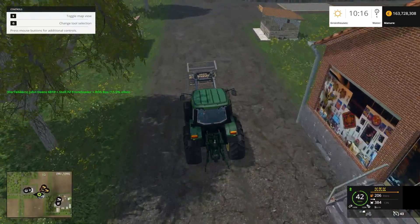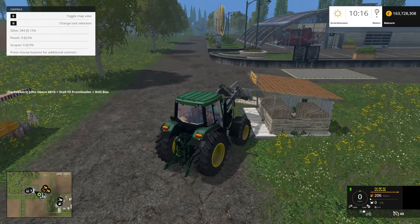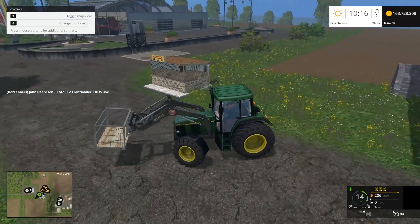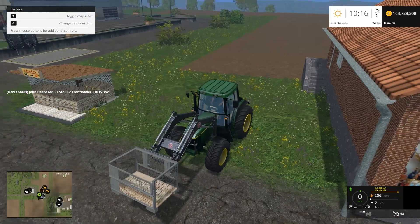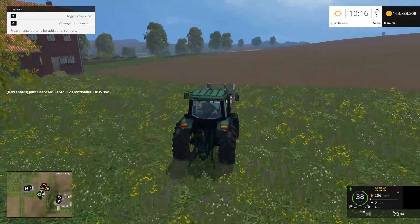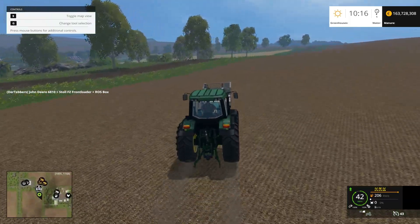So here we're going to just deliver these olives. Unload. There we go. A little bit in the back there. All good. Let's go check out the greenhouses — that's the word I'm looking for. Here we are at the greenhouses.